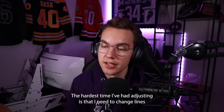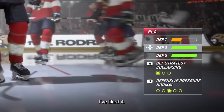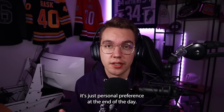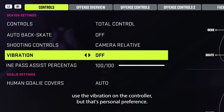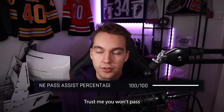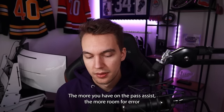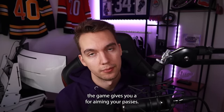I do play with the new total controls — it's really similar to the skill stick, but it gives you added options to do some easier dekes with the face buttons. The hardest adjustment is changing lines by pressing the arrows, but otherwise I've liked it. Pass assist is at 100 — take all the assist the game gives you. You won't pass better with 90 pass assist than 100. The more pass assist you have, the more room for error the game gives you for aiming your passes.